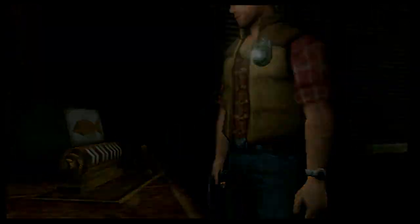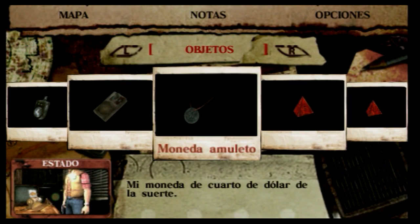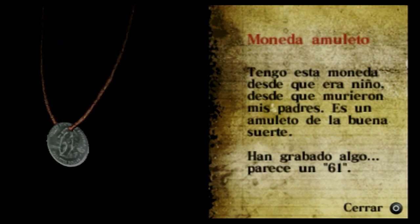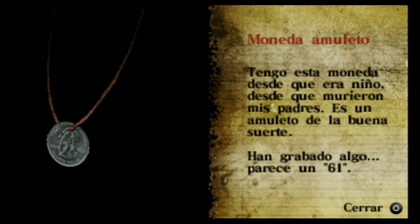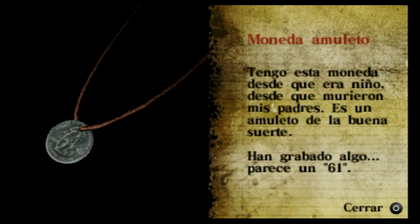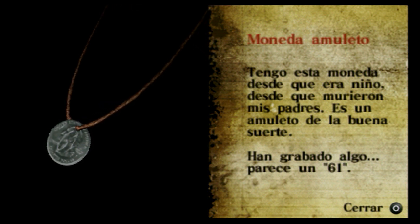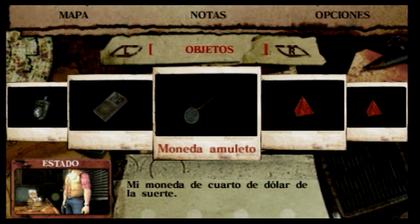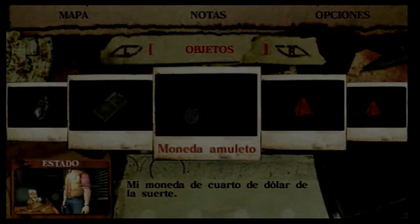Desde el principio del juego tenemos este amuleto que realmente no tiene ningún uso aparente. Vamos a echarle un vistazo. Lo he tenido desde pequeño, desde que murieron mis padres. Es un amuleto de buena suerte. Parece un 61. Voy a poner ese código y luego explicaré por qué hay que ponerlo. Simplemente pongo el 61, porque Travis lo ha tenido desde que murieron sus padres.